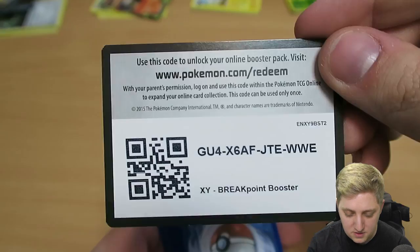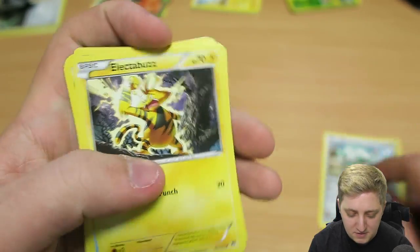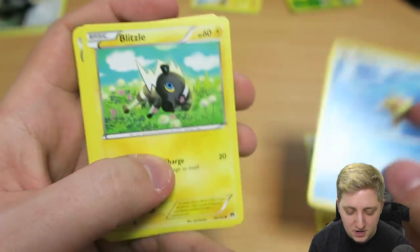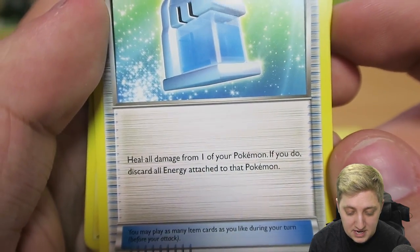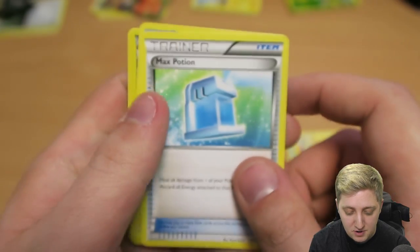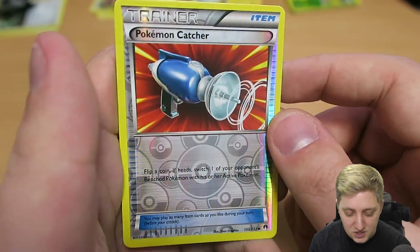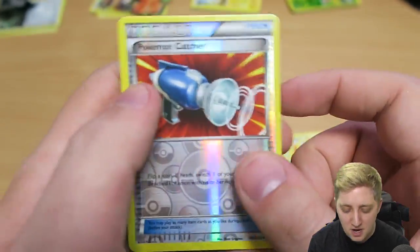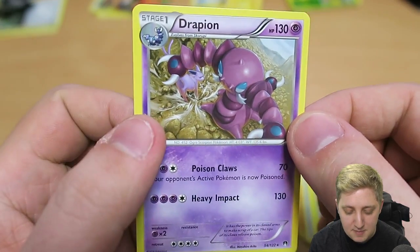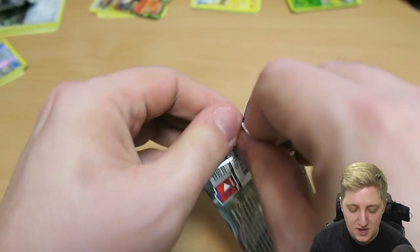Three packs left — camera might not survive! There's your redeem code. One two three, boom boom shakalaka — Ferroseed, Electabuzz, Staryu, Blitzle, Numel, Bayleef, a Max Potion — heal all damage from one of your Pokémon, but discard all energies attached to it. We've got an Electivire, a reverse holo Pokémon Catcher — I never expected trainer cards to have holos — and a regular Drapion, who we got a shiny of just a second ago.